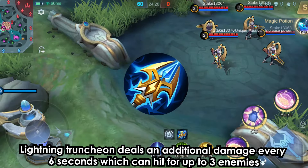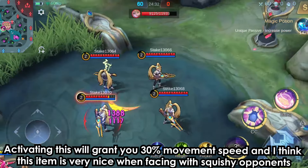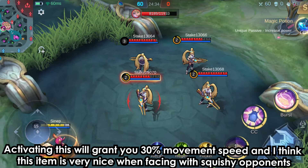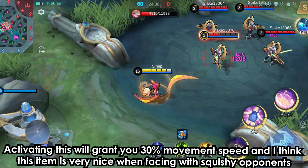Lightning Truncheon deals additional damage every 6 seconds, which can hit up to 3 enemies. Activating this will grant you 30% movement speed, and I think this item is very nice when facing squishy opponents.